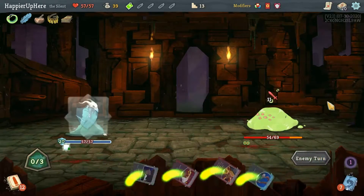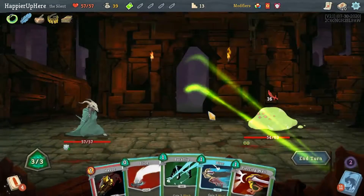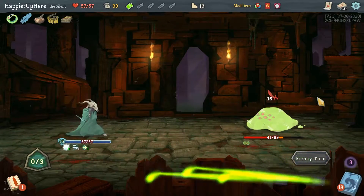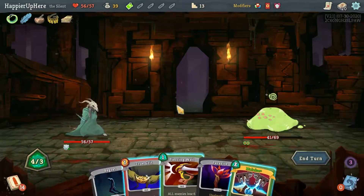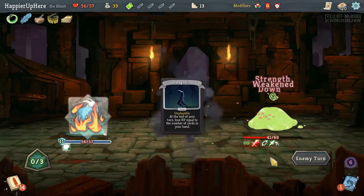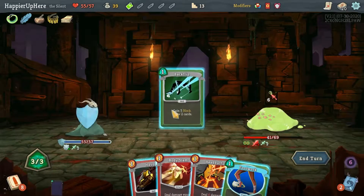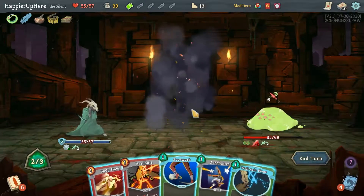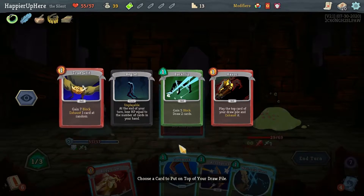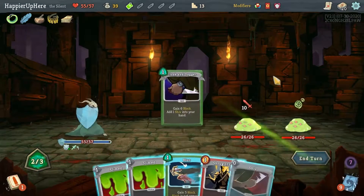Let's do Shrug It Off — hope the trigger doesn't hit the Body Slam. It did not, and I can do Body Slam here. Another 16 — let's do Seeing Red, Acrobatics, Blur, Havoc place, Flying Knee, and Backflip. I'll take a little damage — one damage is acceptable especially since I lose one max HP anyway. I can't do Malaise and True Grit at the same time — let me do True Grit. I'll take a little extra damage with the Regret. He's gonna split at 35, and I'm weakened. Havoc place a Cleave, and then I can Headbutt — Cleave got exhausted. Let's take Havoc — I'm lacking strong damage cards, that's my biggest problem here.